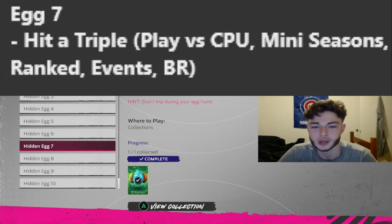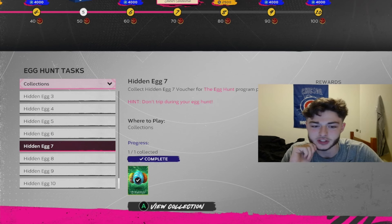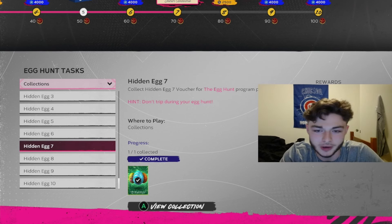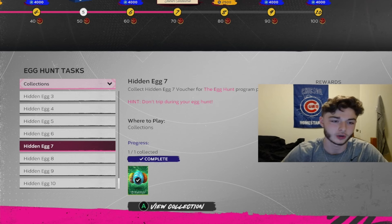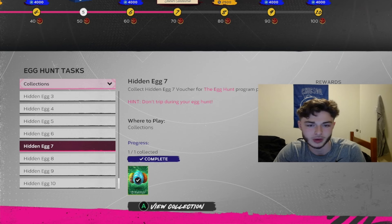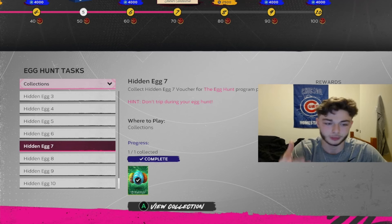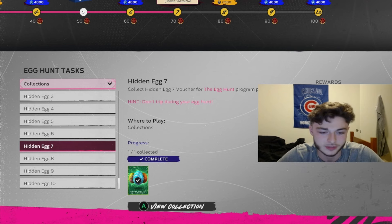Egg number seven is pretty simple — it's 'Don't trip during your egg hunt.' You're going to want to get a triple in any game mode. I got this one with Cody Bellinger playing in Camden Yards — I hit a big fly ball off the back wall, the right field took a weird hop, and Bellinger is pretty fast so he was able to get to third. If you're really struggling with this one, try playing at Coors Field — they've got a lot of open gaps. You can also try Polo Grounds because that's a big stadium, or Detroit in the right field corner. Different stadiums have different quirks to help you get triples, so use fast players with power and keep trying.